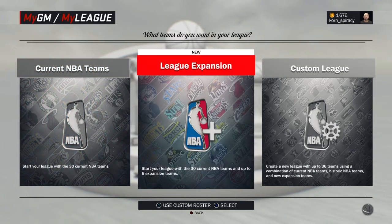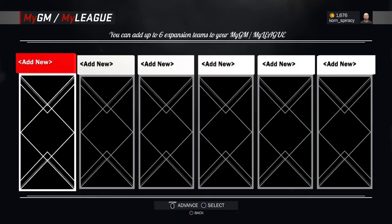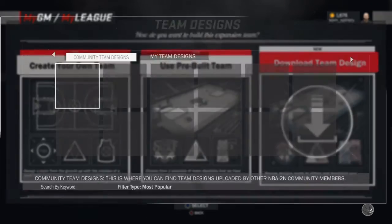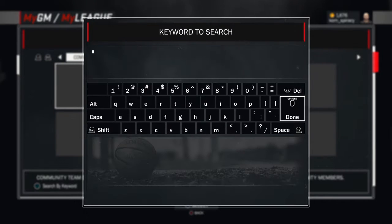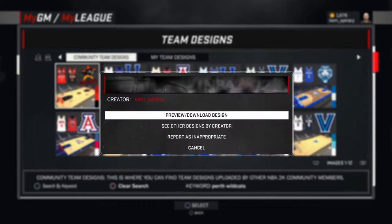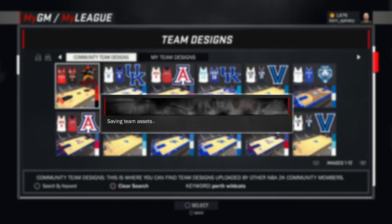Select the league expansion or custom league to use the Wildcats and start in regular season. You'll be prompted to add a new team — this is where you download the uniforms and the arena that I've designed. Press triangle to search and type in Perth Wildcats. It will most likely be the first option; if not, you can use R1 to scroll. Hit X and then preview download design. This can take a few minutes sometimes as it has to download all the assets.